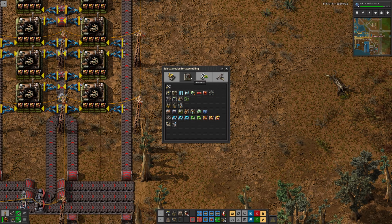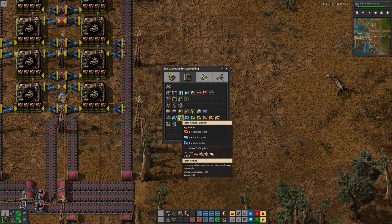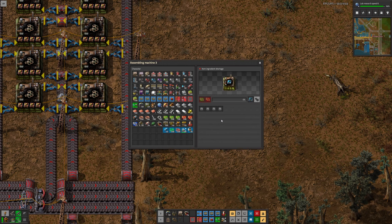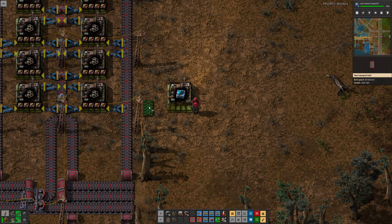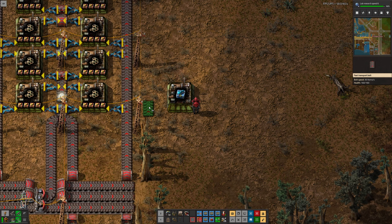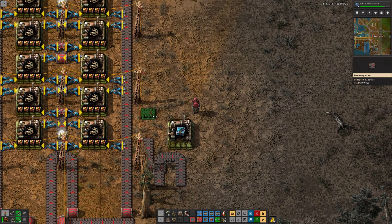I'm pretty sure I can just put that here, and I cannot put any productivity modules in it. That's the recipe I want. I'm pretty sure I don't even need a belt. So what I'm going to do is have a mixed belt, and I will build this mixed belt in this manner. So that will be my mixed belt.